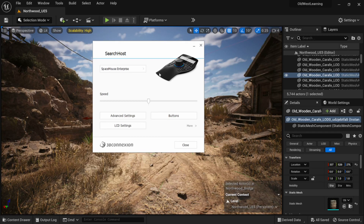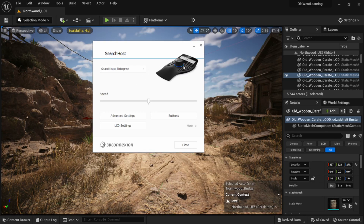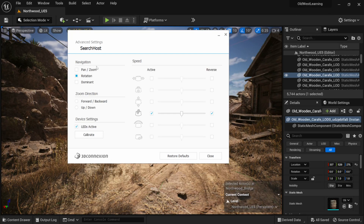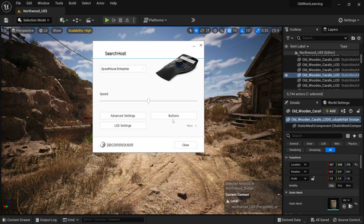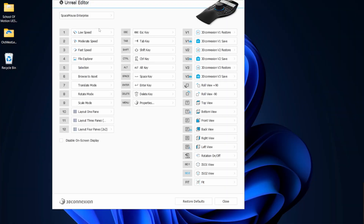You can actually customize your shortcut keys. In my 3D Connection panel I can select which device to use — the SpaceMouse or the regular wireless mouse — but I'll stick with the SpaceMouse. Coming down to advanced settings, this is where you can change the navigational controls. You can use the knob to control navigation and change how forward/back and up/down behave — you have complete control over everything here.